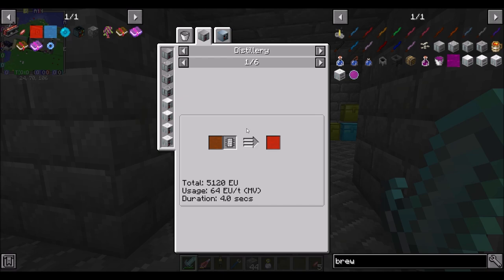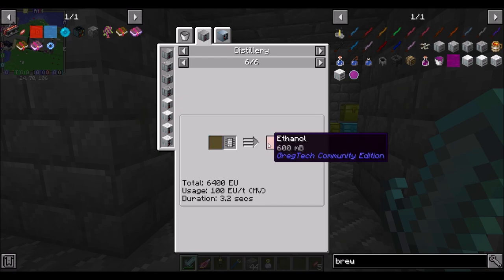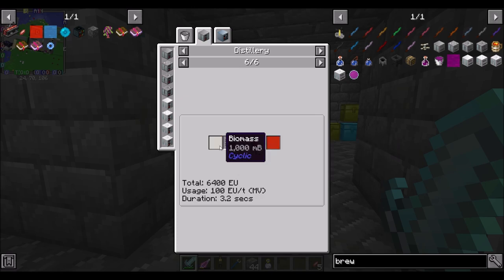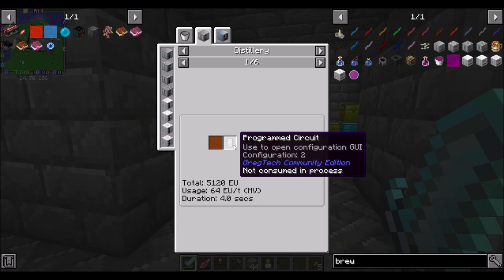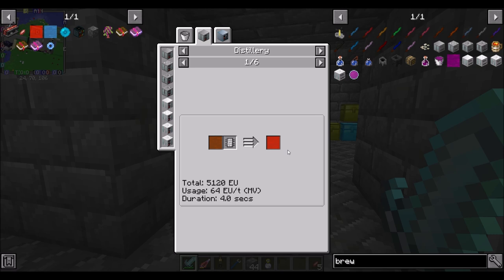So I think a distillery. Biomass — I don't know why it shows up twice. That's 100 EU per tick MV tier, and that's 100 EU per tick MV tier. It feels like it's just listing them twice; I don't know why though. But the gist is we need to distill it, and we need an MV distillery for this to happen.